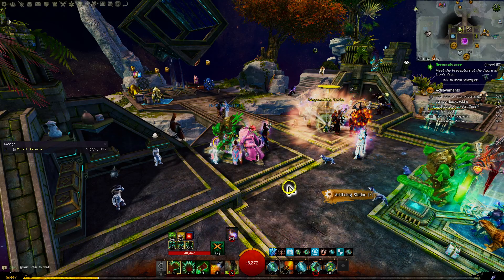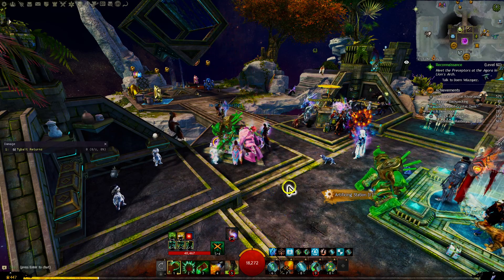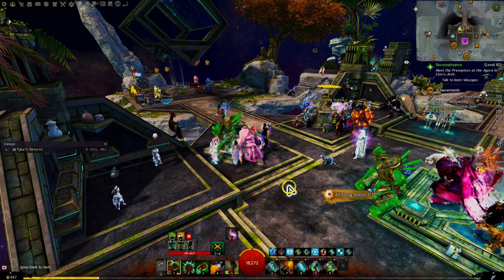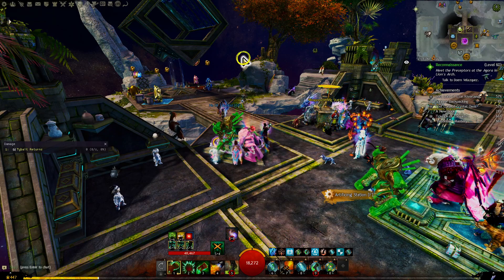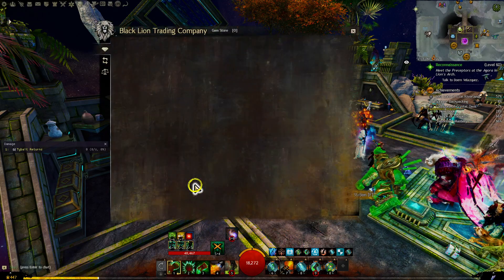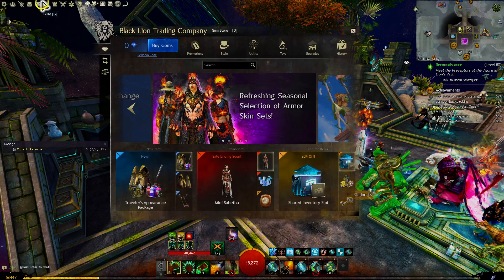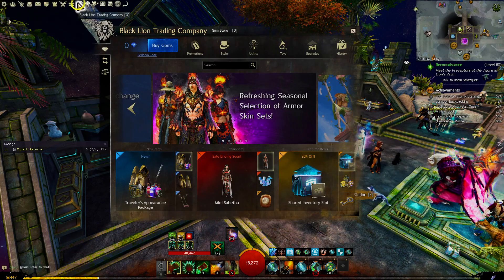Hey everybody, Salty Sorbet here. Real quick video today on how to activate an item code in Guild Wars 2 — not a gem code, an item code. To begin, all you've got to do is pull up the Black Lion Trading Company, which if you haven't re-hotkeyed it is O, otherwise there is a button right there for it.